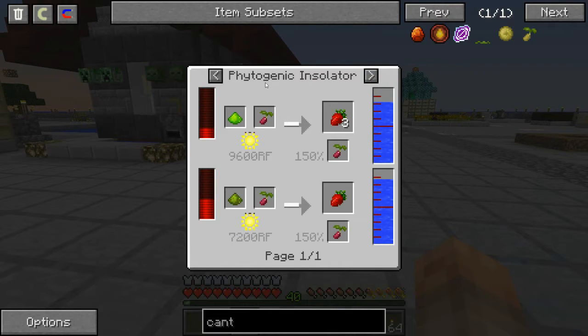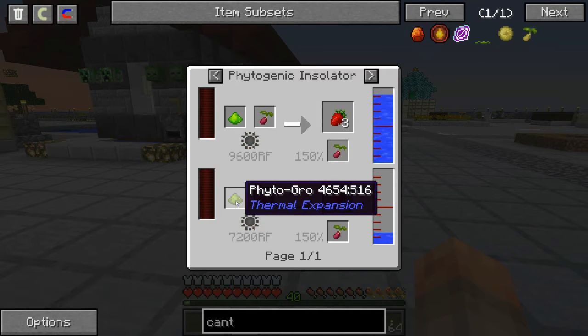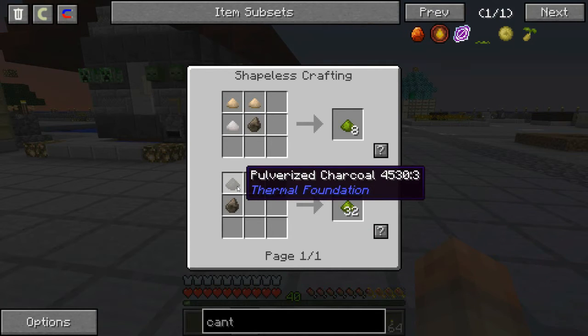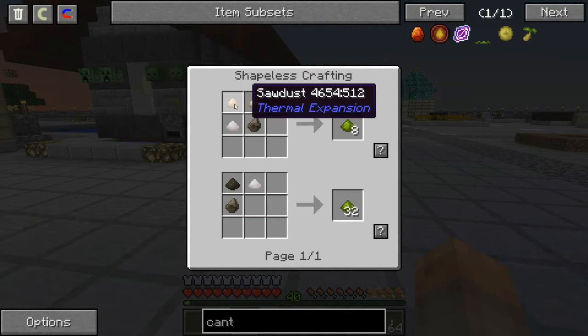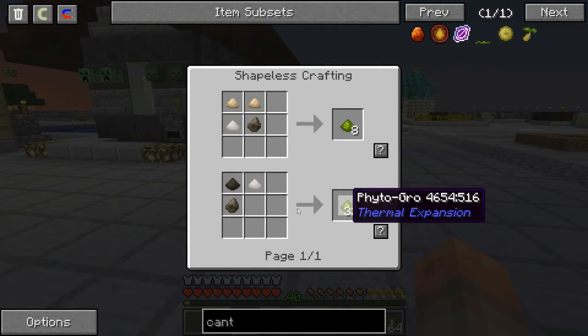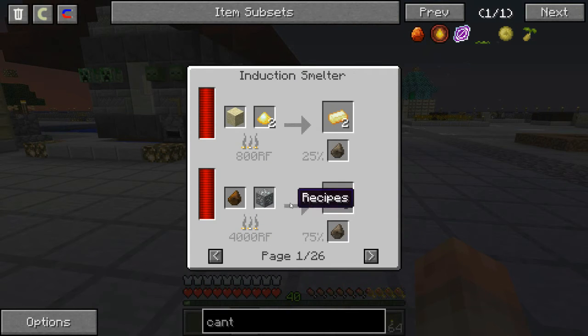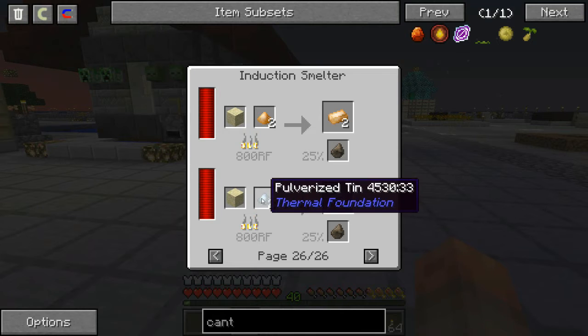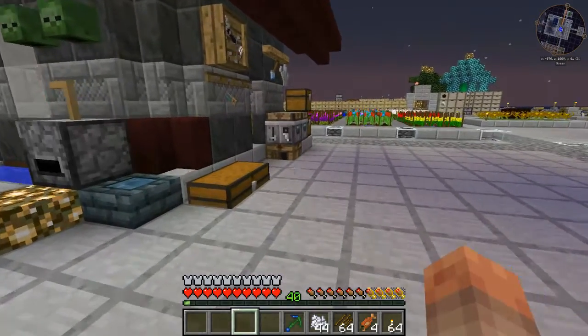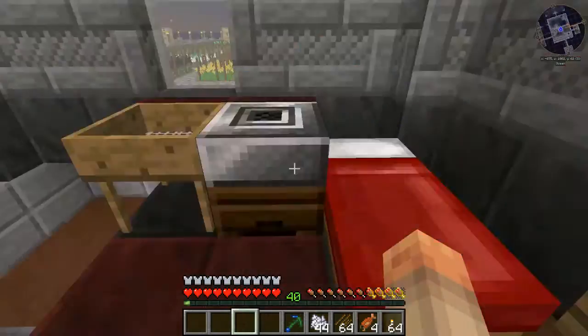In order to do strawberry, I have to use the Phytogenic Insulator downstairs. That means I have to make Phytogro, which means I need niter, pulverized charcoal, and slag. With sawdust and niter you get 8, but if you use pulverized tin and sand in an induction smelter you get 32 — there are like 26 different ways to do it. I went with pulverized tin and sand.